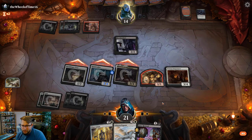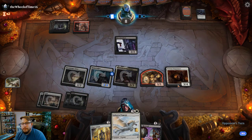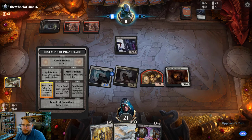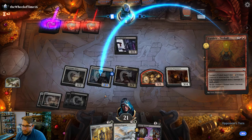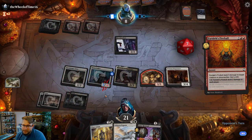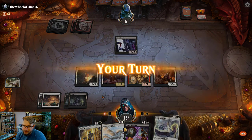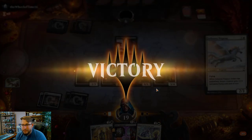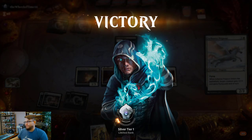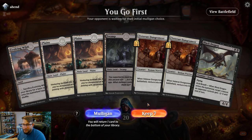He just uses it on the Gloom Stalker — super good. It's instant speed. The blocks are three-three, he takes three, four, five, goes to one. But that Pegasus makes it six, so I don't know if he gave up before or after he saw the Pegasus, but it doesn't really matter. On to game two.